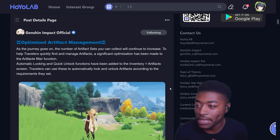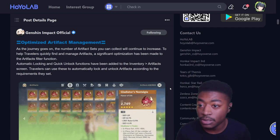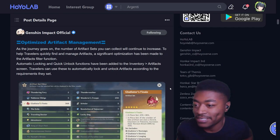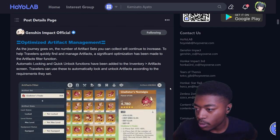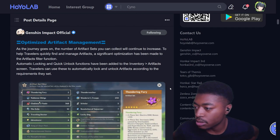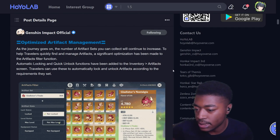Optimized artifact management: as the journey goes on, the number of artifacts you collect increases. To help travelers quickly find and manage artifacts, significant optimization has been made to the artifact filter function. Automatically locking and quick unlock functions have been added to the inventory and artifact screen. Travelers can use these to automatically lock and unlock artifacts according to requirements they set.